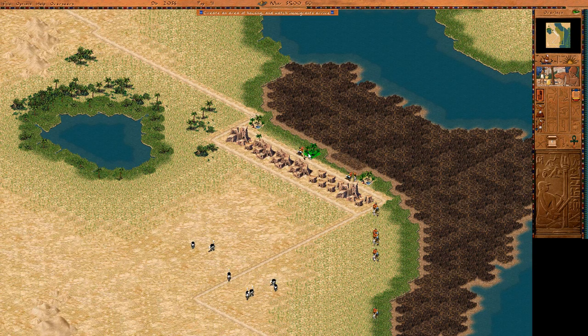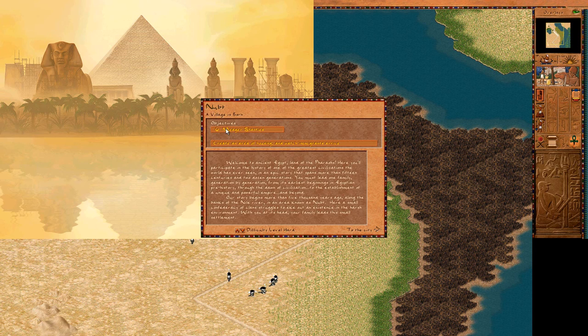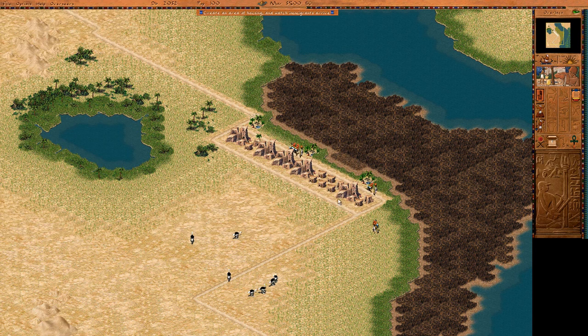If you paid attention, the task of this particular mission is to get a certain type of houses — six major shanties. So for that we're going to need more houses to evolve.